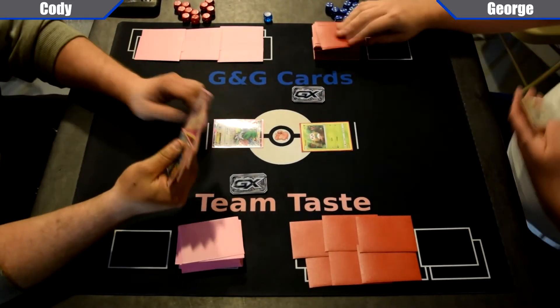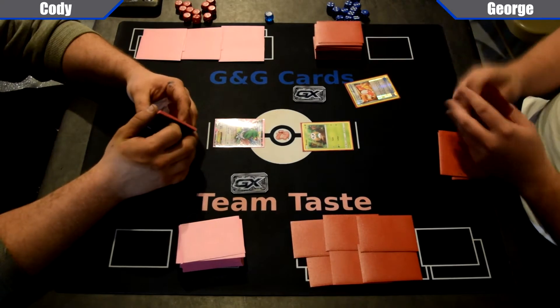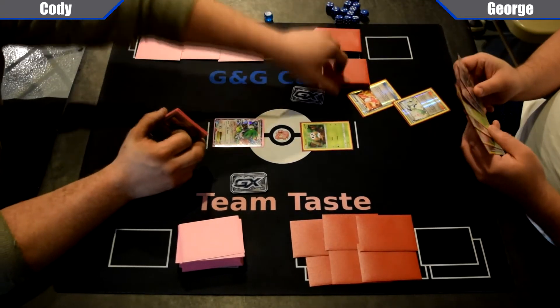Hello everyone, Zach here, bringing you a team taste game of the day. Today's game we have Cody on the left playing Brilliant Arrow with Gardevoir, and on the right we have George playing Dessaplume, that dreaded Decidueye Vileplume deck.